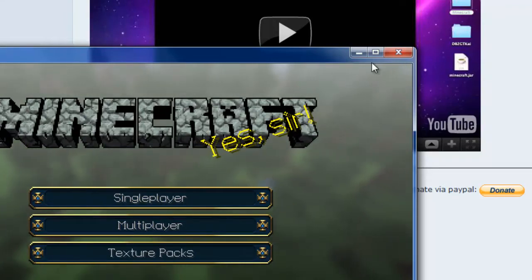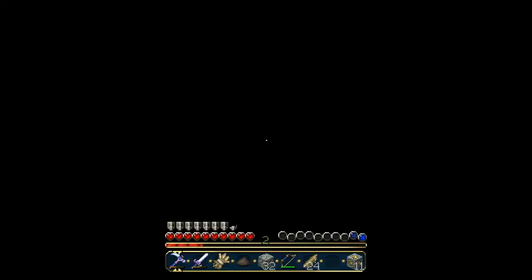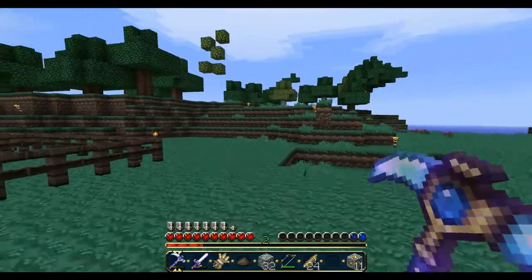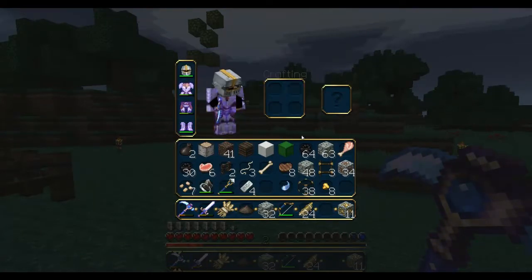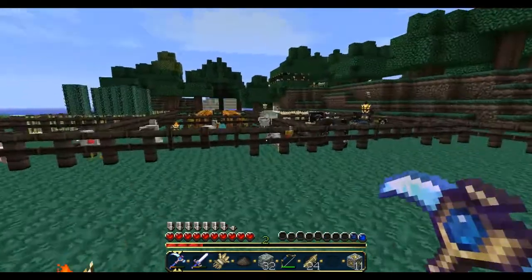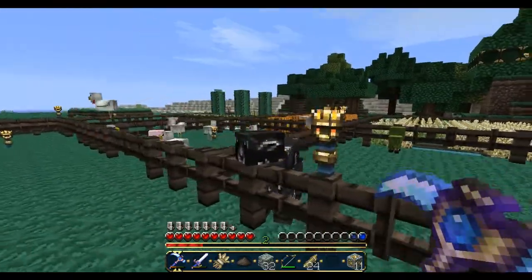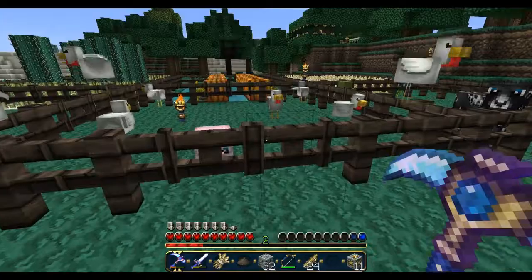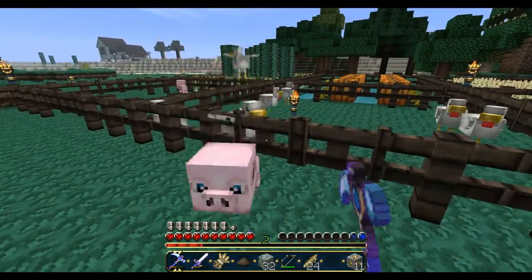I'm going to get some footage now. We're going onto Minecraft using Fraps. I'm going onto my world - it's an awesome world. The first thing I noticed is the pickaxe looks pretty awesome and the armor is epic. Look at that - this is only iron armor but it looks pretty cool. This is DokuCraft, which is the high-definition version.